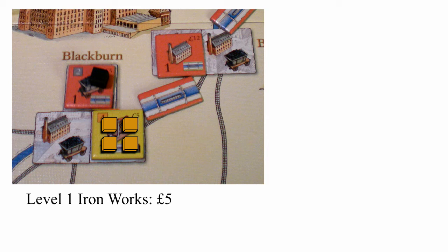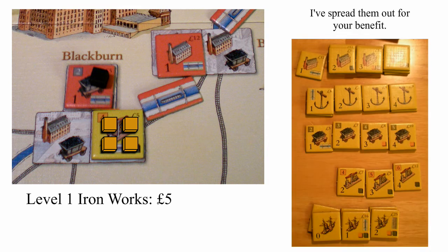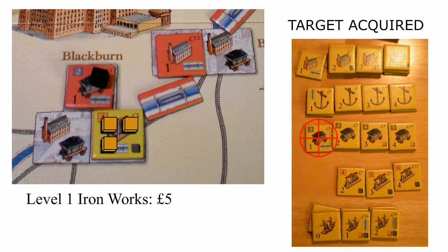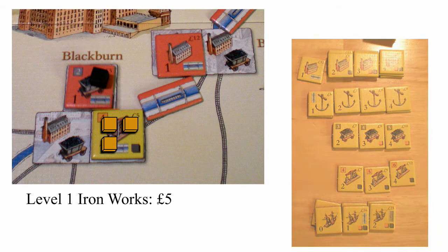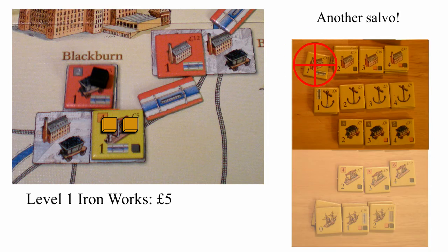Yellow's next action is to develop his industries. Industry tiles are sorted into stacks of the same type with the lowest-numbered tiles on top — tiles are built from the top down, so if you want to reach the more advanced tiles without building them, you have to develop. Yellow plays a card, takes one iron from the board, and discards the top tile from one of his stacks. He then takes a second iron cube and develops one of his stacks again.